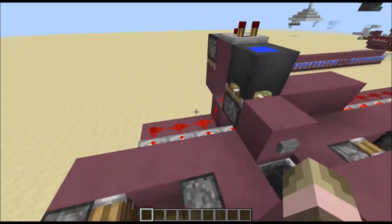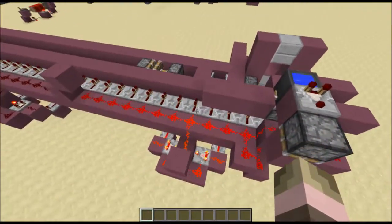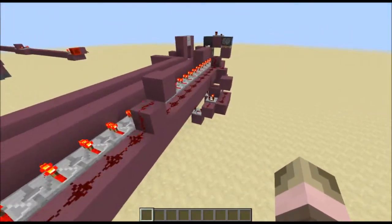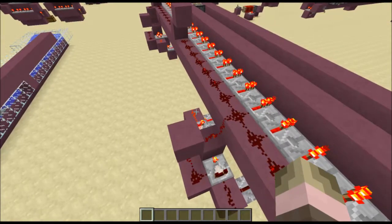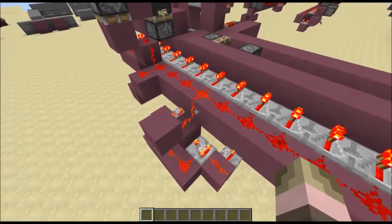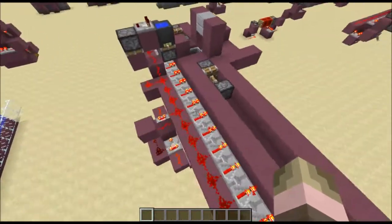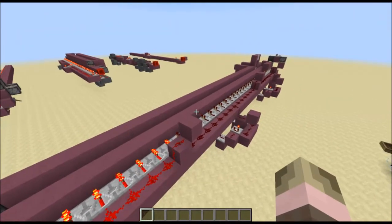If I power this up, you can see it starts moving. This section is powered, and now this section is powered. Eventually once the third section gets powered, the first section will turn off, then the next one. As you can see, this last section is now the only one left on.